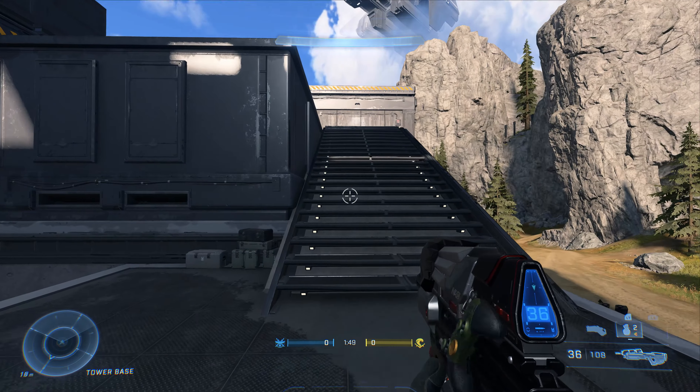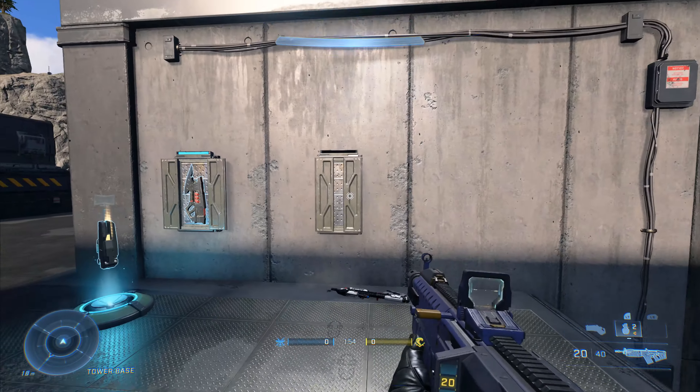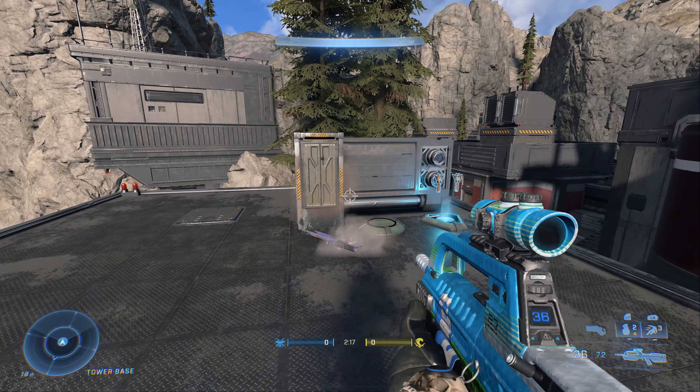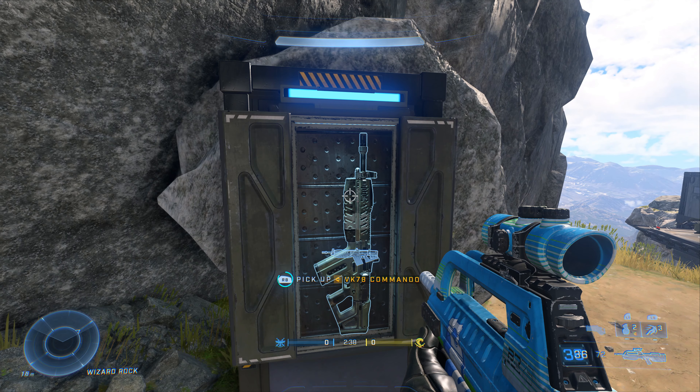Now let's go on the Cobra side. You've got one precision weapon — that's pretty good. But as you go around the back, there's a second one. That's fair, two of them. But wait — there's a third one.